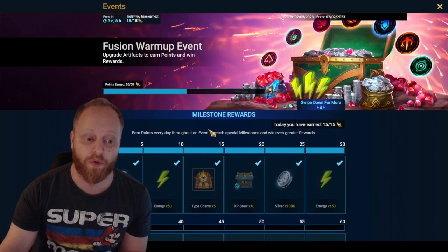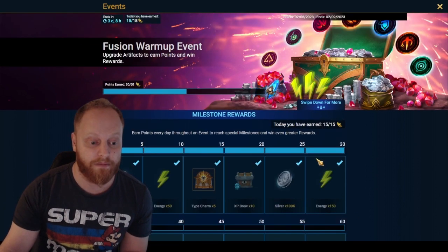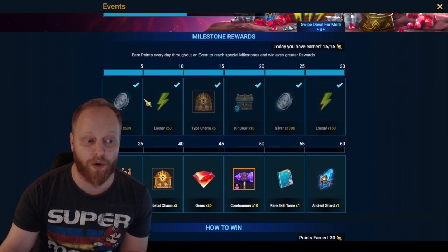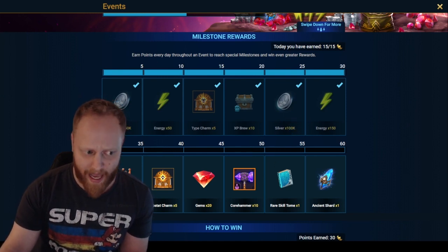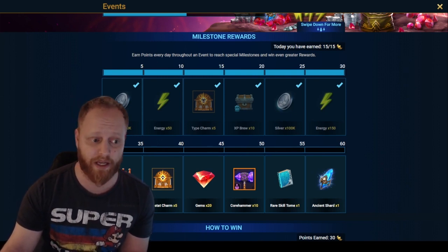They typically have it running for one day more than the amount of points that's available. All you've got to do is log in and upgrade an item — it's the easiest way to earn points. An item from level eight to 12 is only a couple hundred thousand in silver. You may not get all of that back because you'll probably spend about 800,000 to a million silver throughout the course of this event.